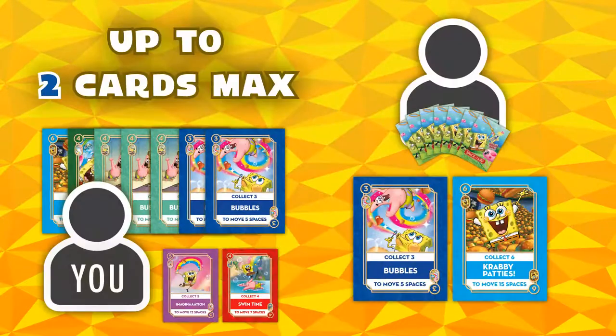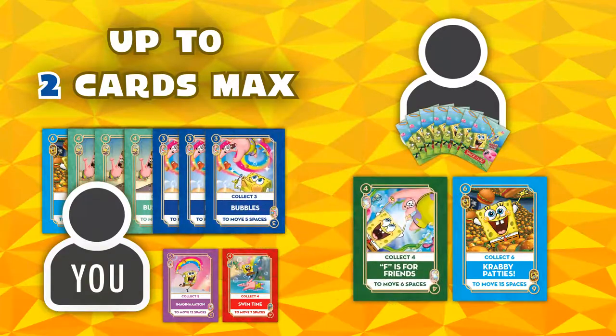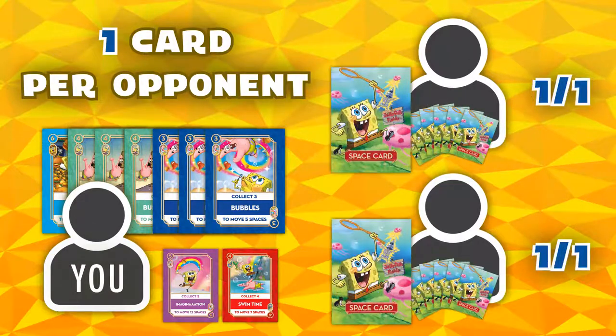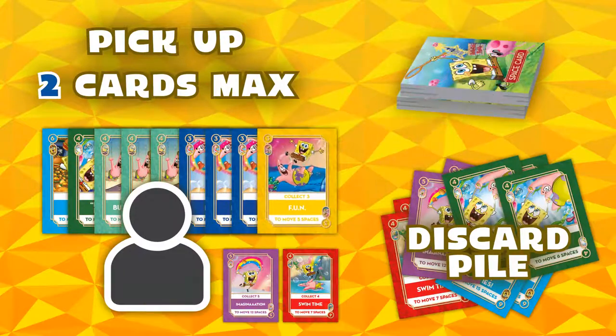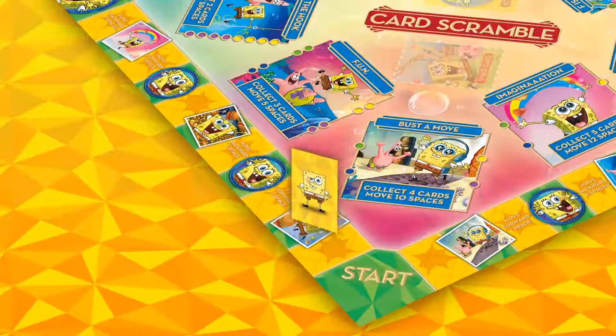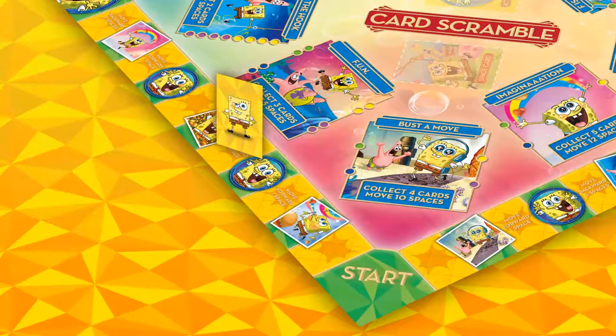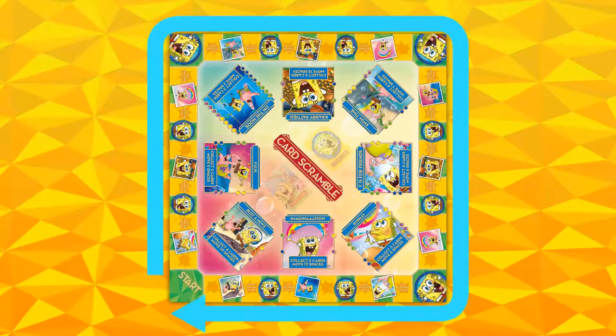To trade: a player can trade a max of two space cards from any of their player's open pile and replace them with two space cards from their own hand. One card can be taken from different opponents. Pick up: a player can take two space cards from the space card deck, but they must discard two cards in the communal discard pile to ensure they always have 9 cards total. Once the active player has completed their turn, the next player goes. Continue this process until one player makes a full trip around the board.